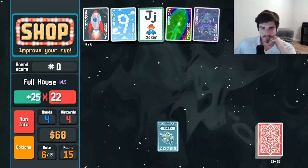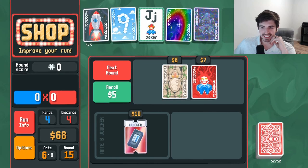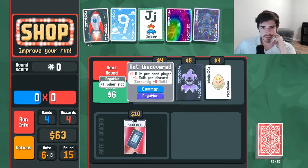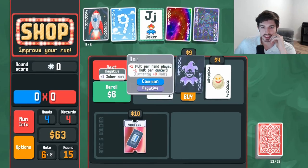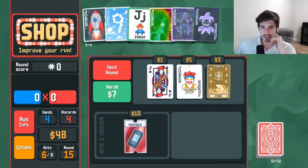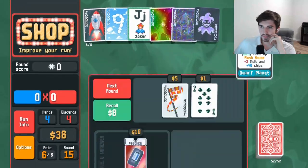Mercury retrograde comes to mind. Roll — there it is. It's negative so it's like an auto buy, right? Even if we don't really use it much. Roll again — not going for diamonds, don't need it. Huge. Buy and then I actually will fool you. Thank you.